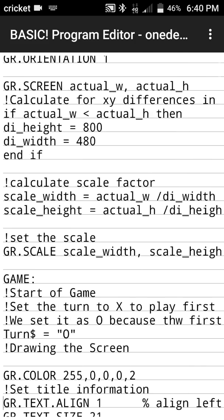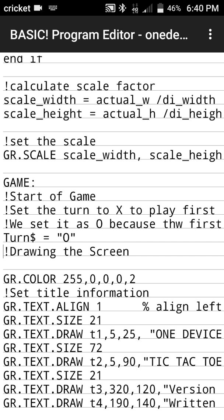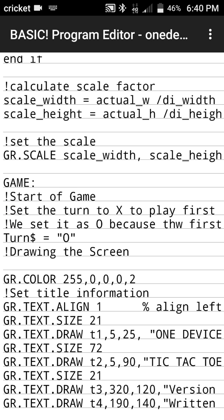Getting into the guts of the tic-tac-toe program, the first thing we do is create a label for 'game', which marks the beginning of the game itself. Exclamation points or REM statements are remarks — they're not actual lines of code, just used to help you understand what you're doing. We set X to be the first player, but we're actually setting the initial turn string to O, because when we draw the screen we call the routine that changes the player, and that will set it to X.